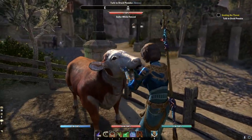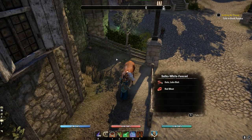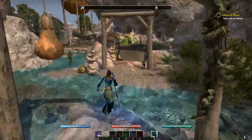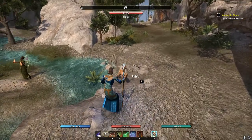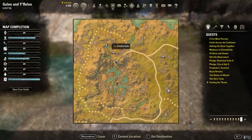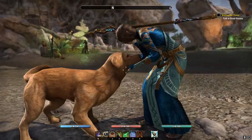Some of them will actually have an animation — it's kind of cute. The next one is another dog. It's in Glimmertorn. It's a little hike from the wayshrine, so pay attention. It's there next to the water. This one also has an animation — it's really cute.